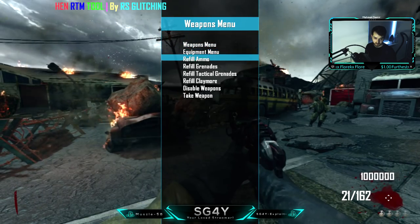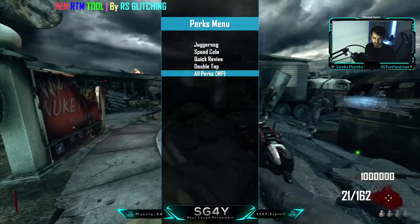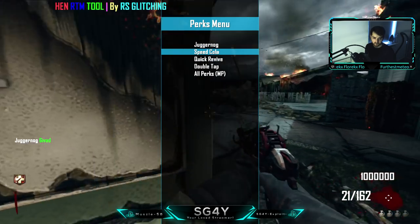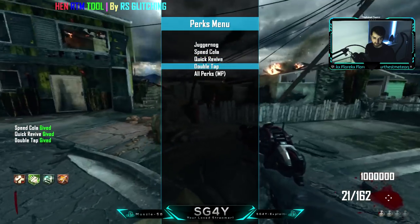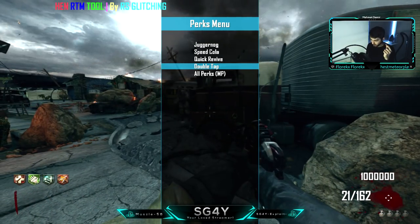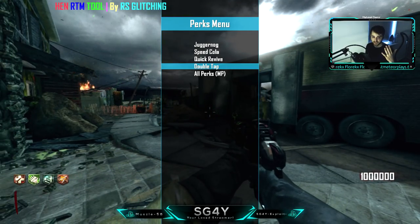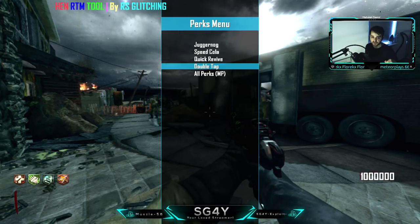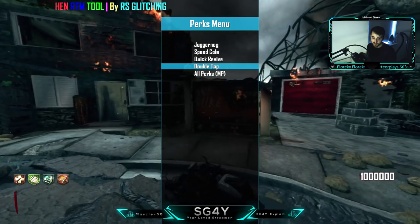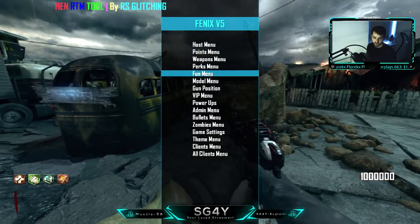Equipment. Perks - it says here all perks, and that's for multiplayer, so apparently you can use this for multiplayer too. We do Juggernog, Speed Cola, Quick Revive, Double Tap. If there's an option for Stamin-Up, note that Stamin-Up is not on Nuketown. If there's a perk on the menu that's not actually available in the map unless you have the random perk machine, just don't press on it because that will mess things up.